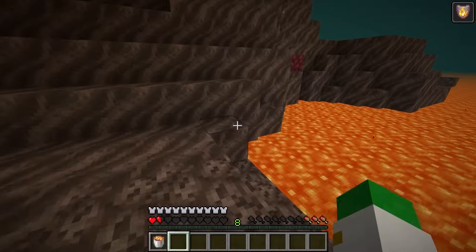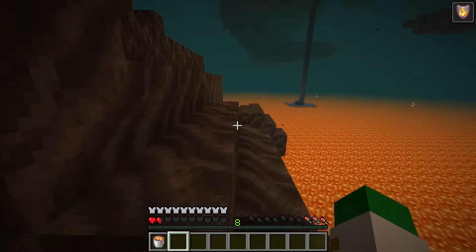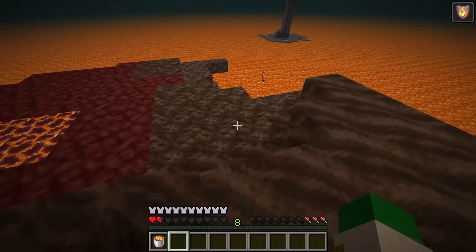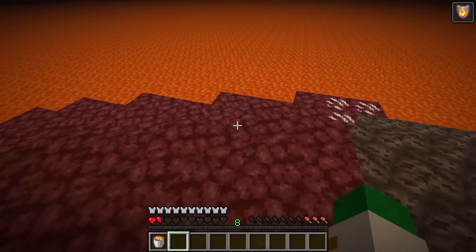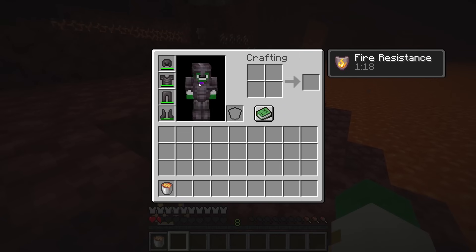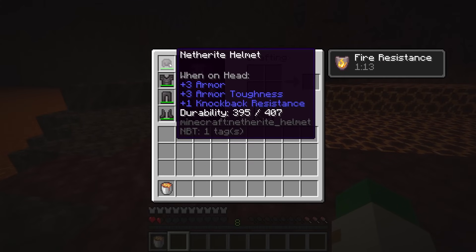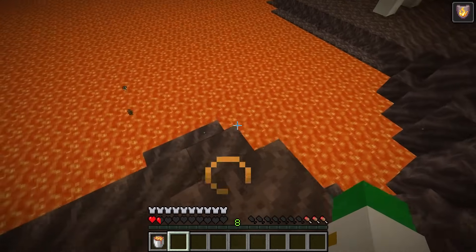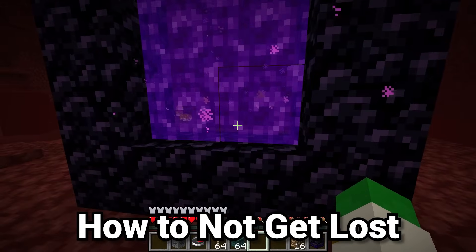The last fire defense is netherite armor. It's not easy to get, but netherite armor gives you special protection against fire — not complete immunity, but you'll take a lot less damage than with any other armor type. Having netherite armor with the Fire Protection enchantment on each piece would make you almost completely immune to lava, though you would still burn in it after a certain amount of time.